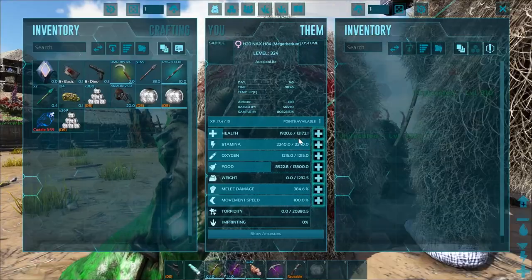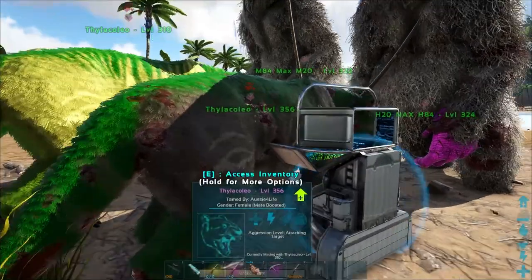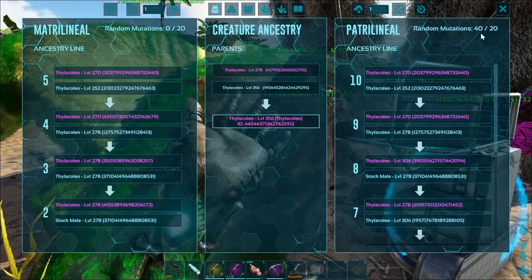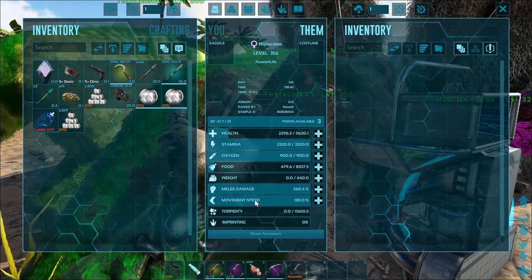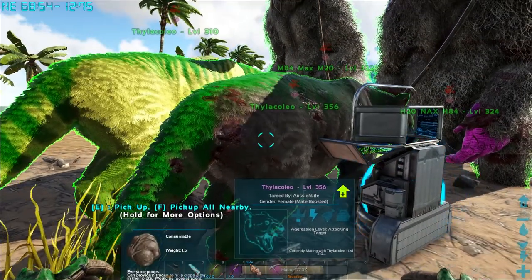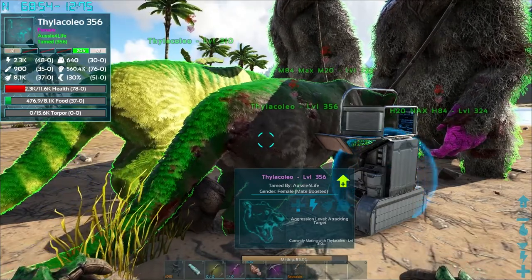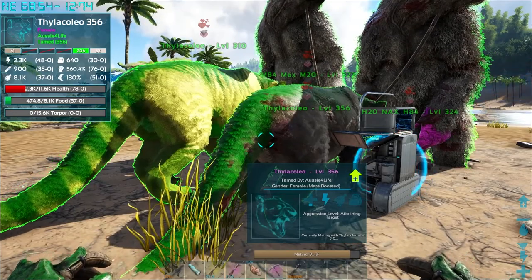That's her health stock without any levels put into her. And then this is my fully maxed out thyla — she's got 40 mutations total, 20 into health and 20 into melee damage. Her health is 78 points and melee is 76. The base stats I had weren't very good, only like 39 and 36, but they're great for what I'm after.